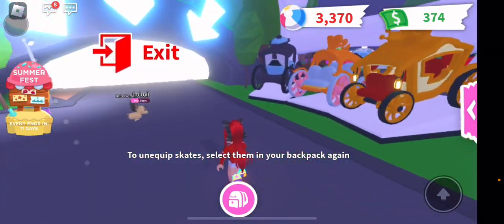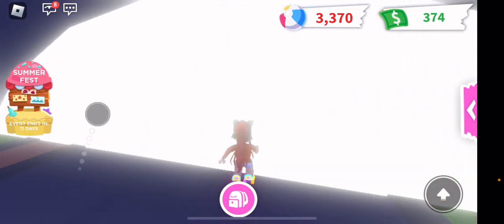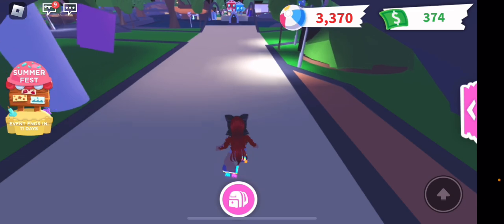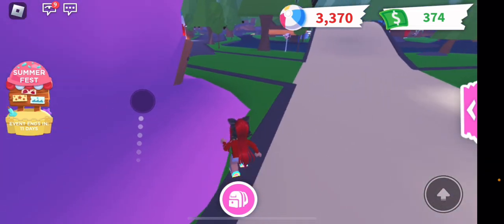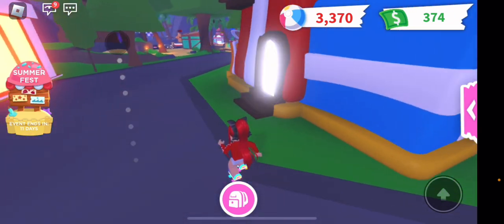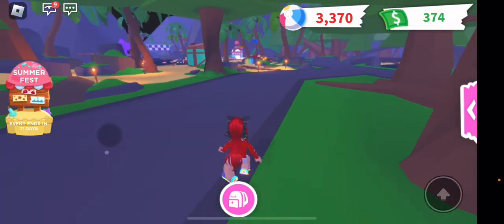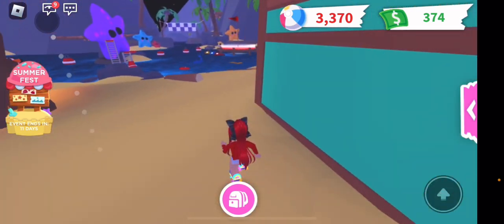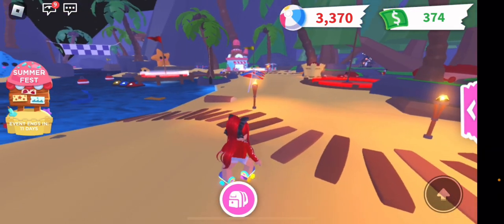Let's get straight to the Summer Fest. If you guys didn't know, Adopt Me made a new update called the Summer Fest, and it actually ends in 11 days, so you better hurry and log on to Adopt Me if you want to experience it. It's just right behind the pizza place, and there's mini games and lots of new pets that you have to hurry and get, because as soon as the Summer Fest ends, they are gone. So here are the mini games — you have to go into this thing and then you're in the queue for it.